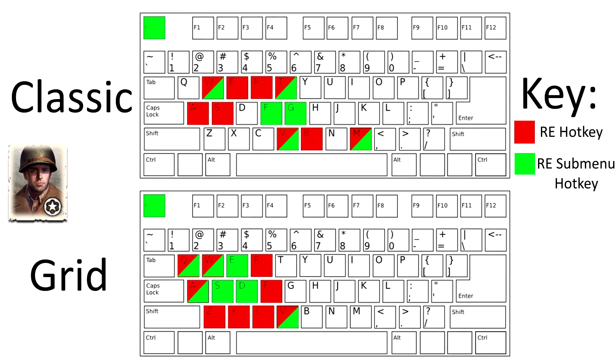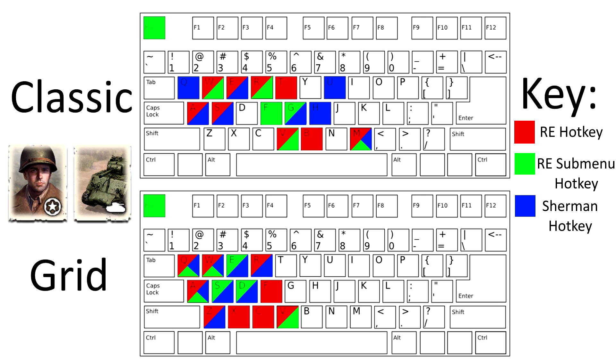Now let's compare the two side by side and add in the hotkeys for the Sherman tank. As you can see, the grid keys are more tightly spaced, leading to less hand movement and thus faster activations. The grid keys are also all on the left hand side of the keyboard where your left hand is accustomed to typing, which in my case led to lower input errors. One drawback to the grid key setup is that R is shared by both reverse and retreat, meaning you can accidentally retreat squads when you select the wrong unit.